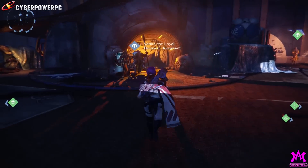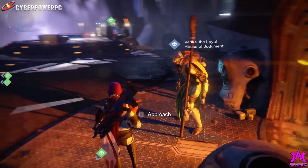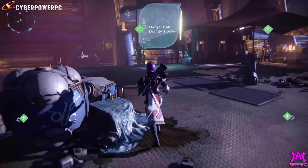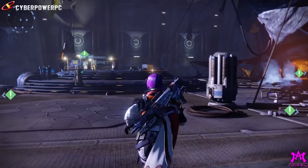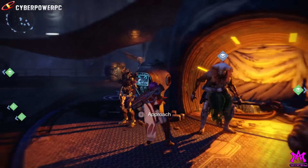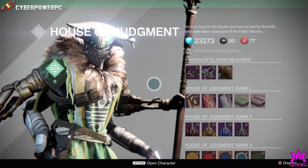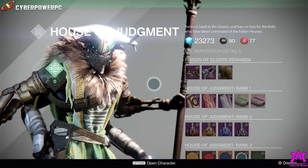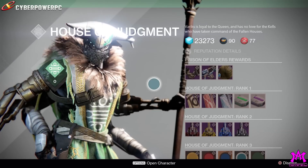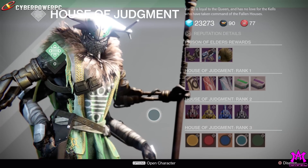Let's see what Variks the Loyal has over here. He's got his own little pod, and over to the side it looks like there's room for expansion in the Reef — I like that, it's what Bungie's been doing since launch: expanding the universe. Also, I dropped the ball yesterday — I pointed out what I thought was new darkness on Earth, but it turns out people in my game and on Skype had already seen it.